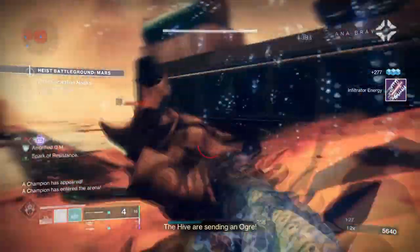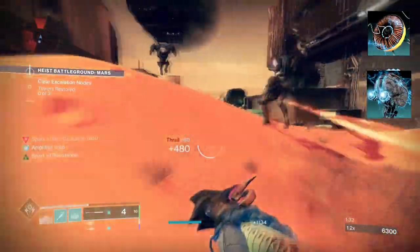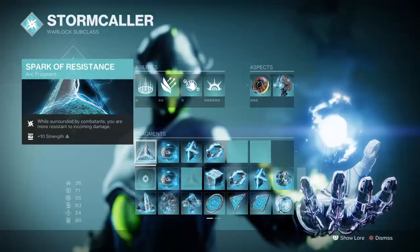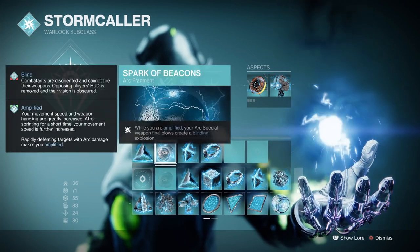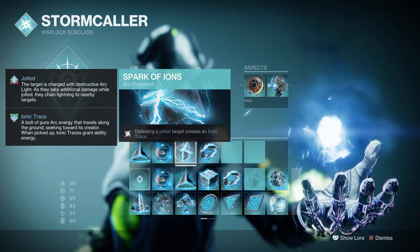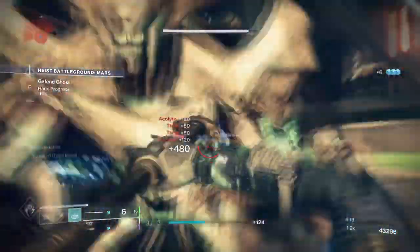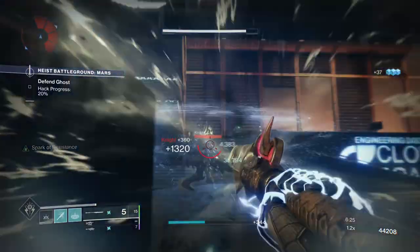To make this work, you're going to need Lightning Surge where sliding and meleeing will teleport you forward and bring down a lightning strike near you. You'll also want Electrostatic Mind so you can get those Ionic Traces from ability kills as well. For your fragments, I would recommend Spark of Resistance for a 25% damage reduction while surrounded, Spark of Beacons where special weapon final blows blind surrounding targets, Spark of Ions where defeating jolted targets gives you Ionic Traces, and Spark of Shock where your grenade jolts targets. All of these enhance your jolting capabilities while in the thick of things. Spark of Feedback is also good for increasing melee damage output further if you want to clean up areas in one hit.